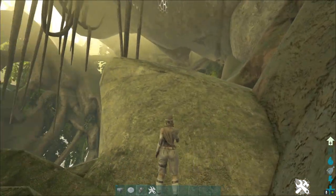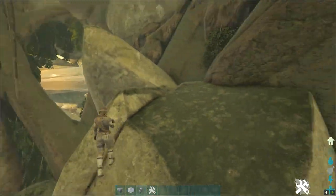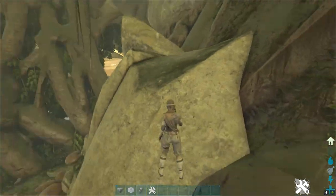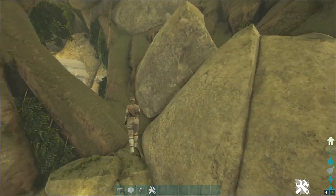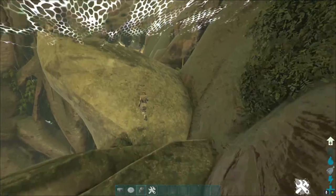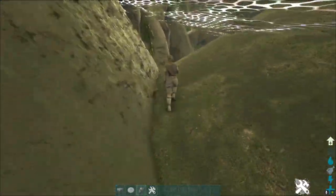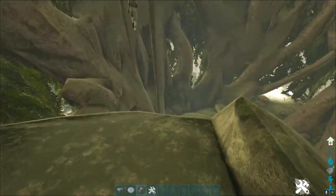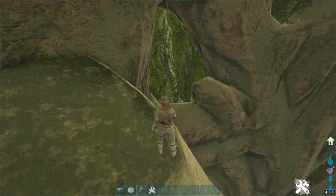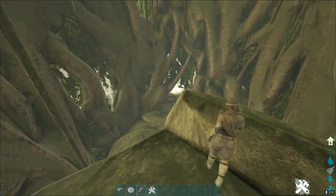Essentially you have a nice huge open area, so this could be a giant size tribe if you wanted to put something up here. Very defendable — you can only get up from one side, and there's a nice little area where you can store valuables or have some tames. It's very small, compact, hard to raid — it would not be easy to get anything up in here.